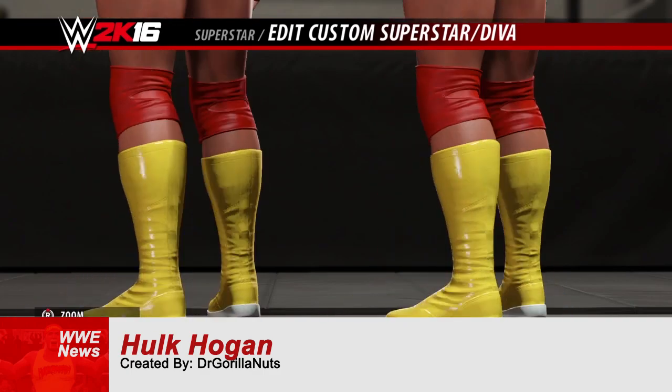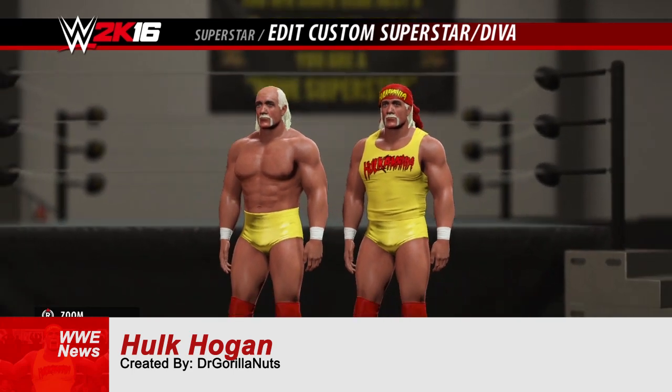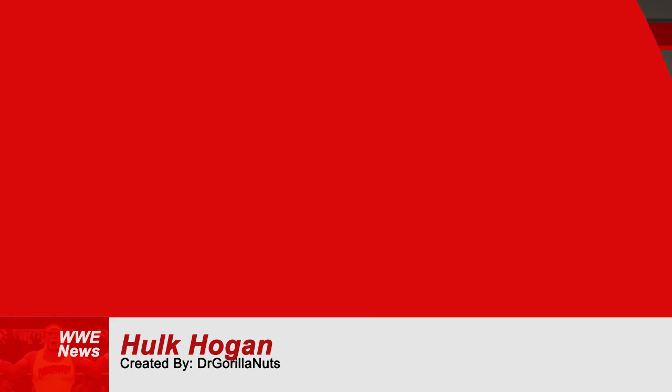This Hogan comes with his normal red and yellow attire, and it also comes with his WrestleMania 6 red attire.